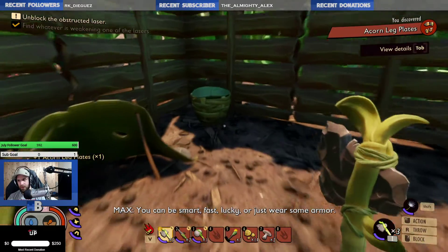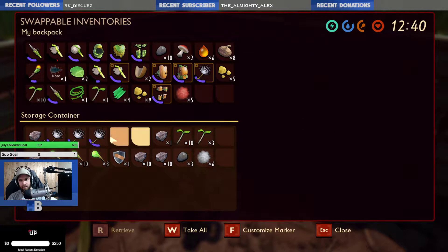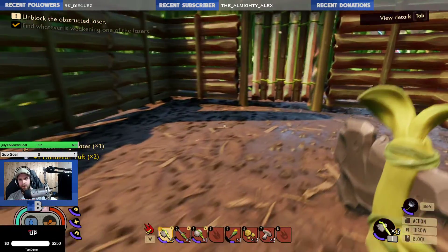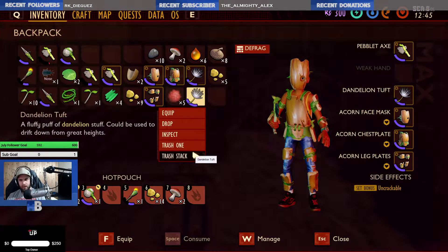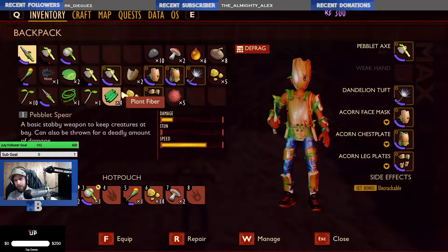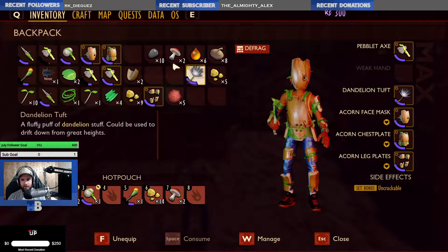Uncrackable. Let's put this set in here. Now I got new gear. Research — don't have any acorns left but that's okay. Gotta have trade-offs, right?